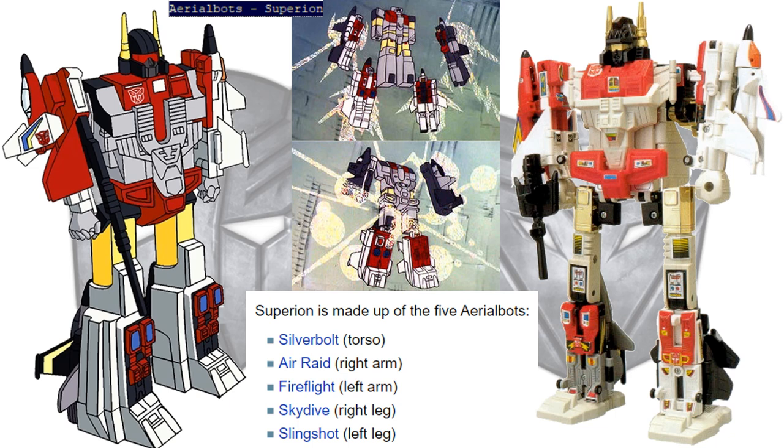The second combiner was the Aerialbots, who formed Superion. He consisted of five Aerialbots: Silverbolt was the torso, Air Raid was the right arm, Fireflight was the left arm, Skydive was the right leg, and Slingshot was the left leg.